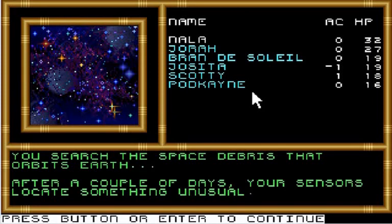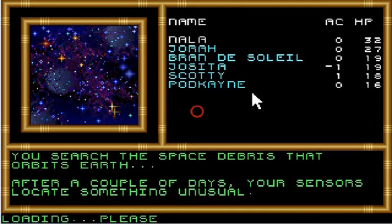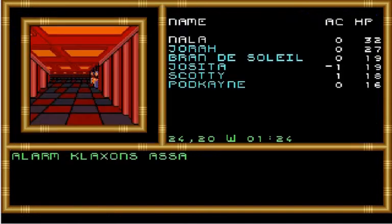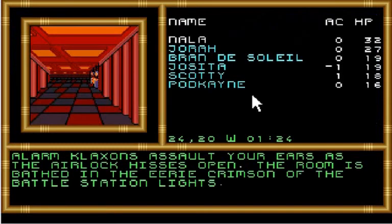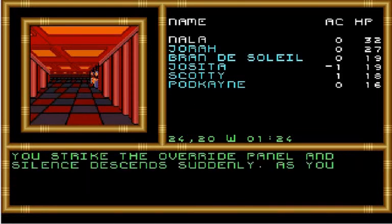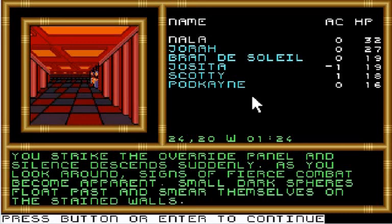You search the space debris that orbits Earth. After a couple of days, your sensors locate something unusual. You have found a derelict spaceship drifting among the debris. We might as well search. You ease your ship next to the alarm klaxons and steel your ears as the airlock hisses open. The room is bathed in the eerie crimson of the battle station lights.